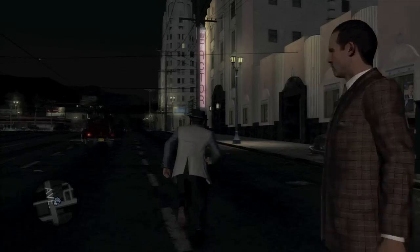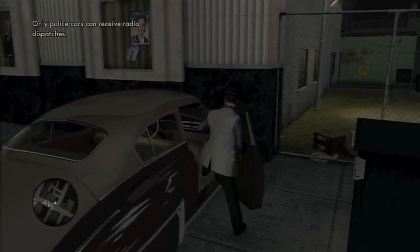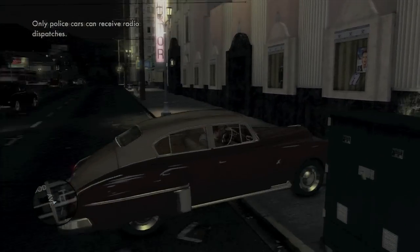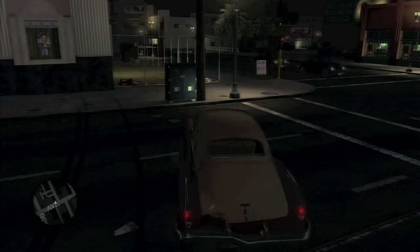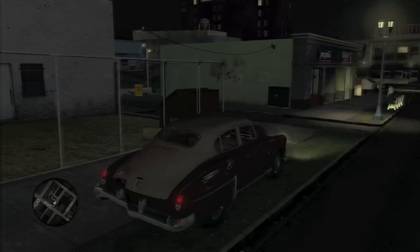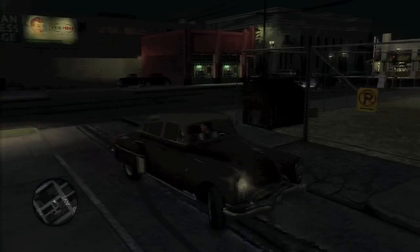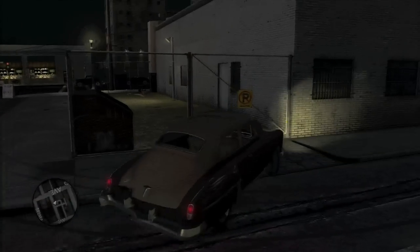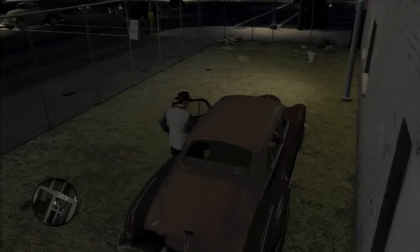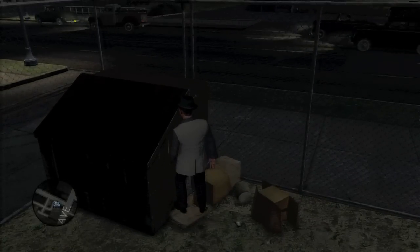Over here on Hollywood, you should find this building right here. You need a car to access this one. What you want to do is drive up onto the right, and there should be this fence right here — you can see this gate. Run it over, then hop out of your car. Over by the dumpster should be our next badge. I guess someone was trying to throw it away.